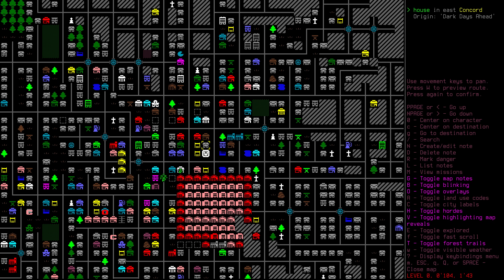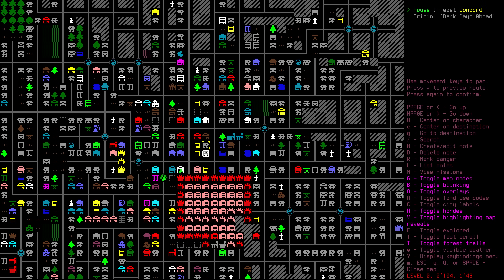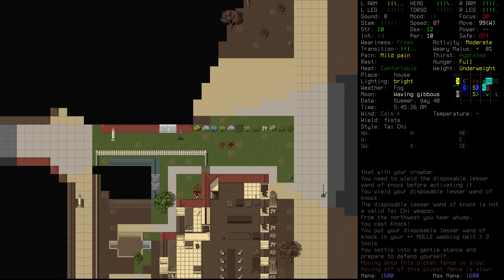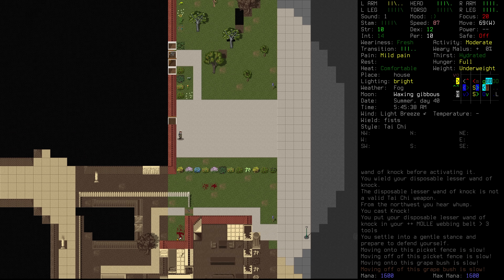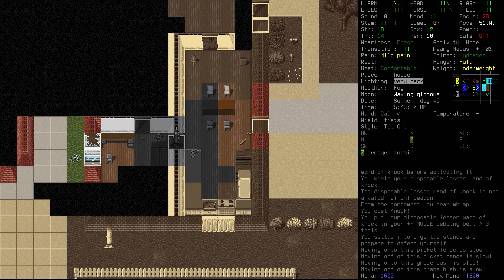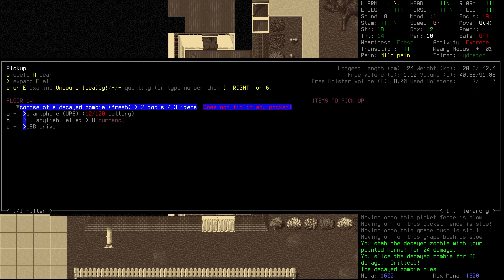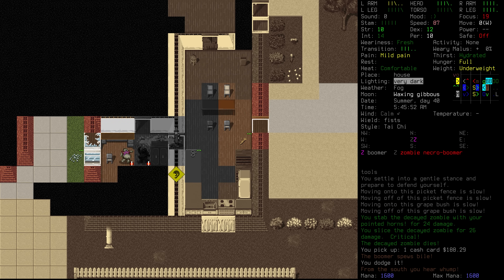It looks like we've just got subway stations on this side. We do have another house and there's a music store. The house is what we're looking for, so we're going to try and make our way on over towards that. We'll just peek around the corner — it looks like it's been pretty beaten up. The front door is completely missing. We want to make our way over towards the kitchen. Let's take down that decayed zombie there. Nothing that we want — actually, that could be a lie. Let's check the wallet; we'll take that cash card.